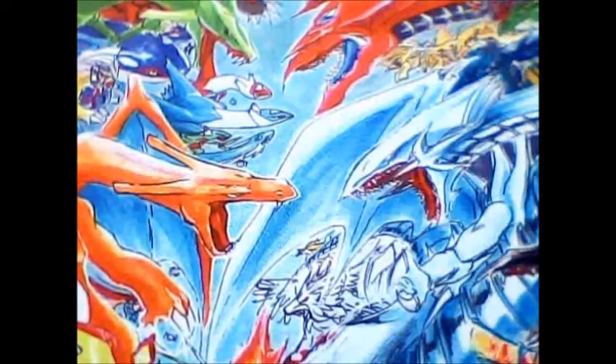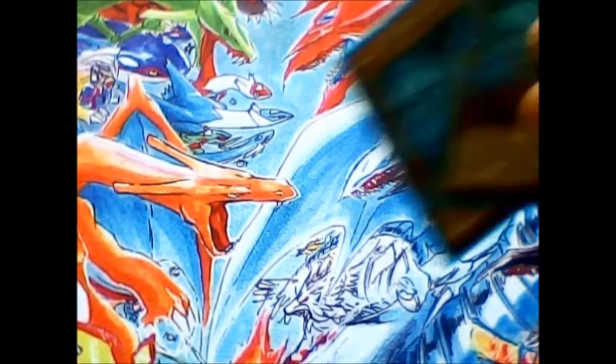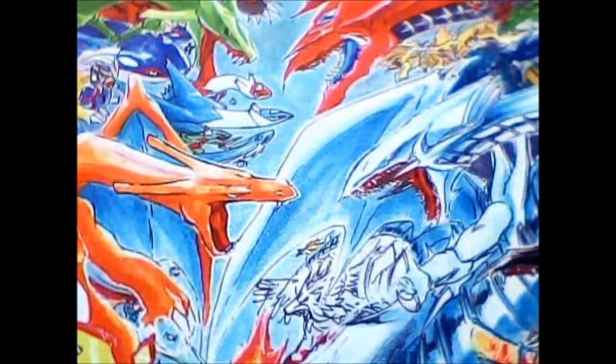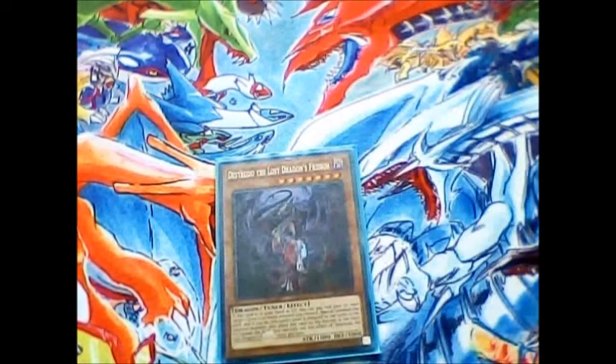That'll do it for our Spiral monsters. Next we're moving into Kaijus. I played 2 copies of Gadara, the Mystery Dust Kaiju. I played this one because it has 2700 attack, and that's something that if I need to destroy by battle, I can use Double Helix or any of the Super Raging cards equipped with a Fully Armed, and then even Sleeper or Tuff will easily get rid of them as well. And I've got 1 copy of Destrudo, the Lost Dragon's Frizzin.